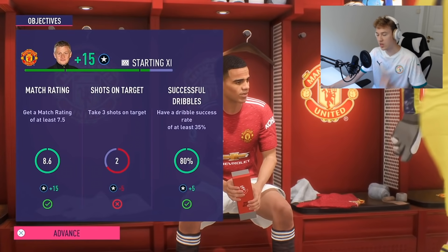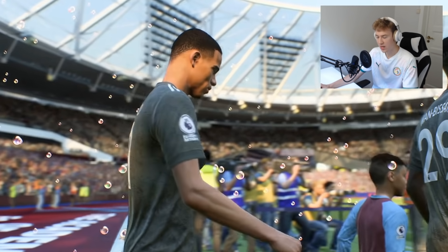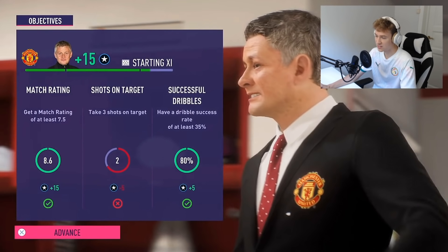Moving over to the next one, we also have some more cutscenes. This is from Mason Greenwood in player career mode. There's going to be some cutscenes from the dressing room — I think this actually might be the match trophy, but I don't think it looks like that in real life. Very nice cutscenes there of Mason Greenwood. Then we also have Mason Greenwood in the stadium — this is the London Stadium. On next gen, you're going to be seeing bubbles blown around in the stadium until about the 10th minute. They're slowly going to be fading away, but for the first few minutes there are actually going to be bubbles on the pitch, which is really cool.